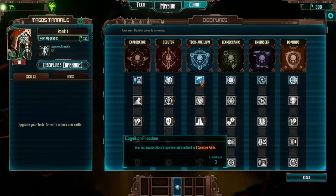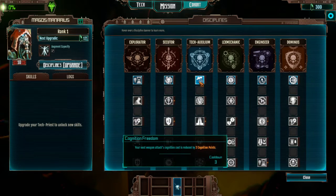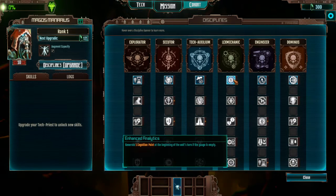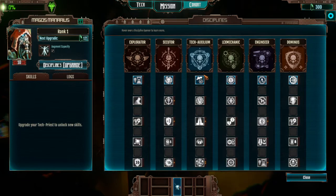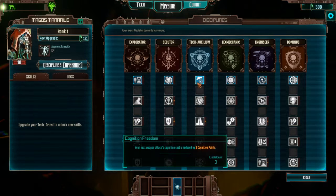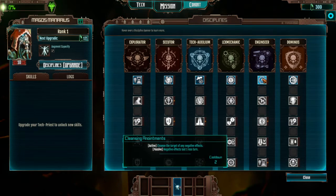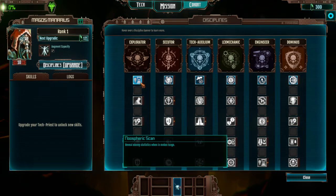This cognition freedom seems really good — a free attack, especially on the guy with the ranged weapon, would be pretty good. It also doesn't say how much these cost. I thought they cost Blackstone, but it doesn't say how much. Maybe I have to click on them.